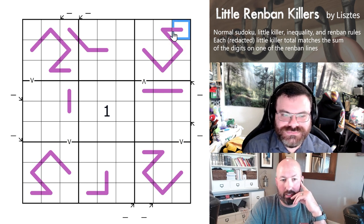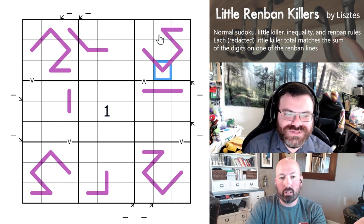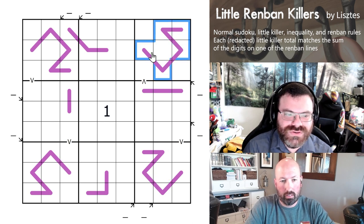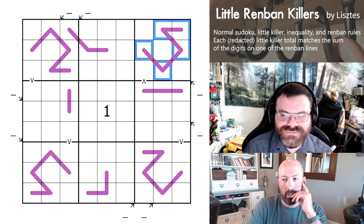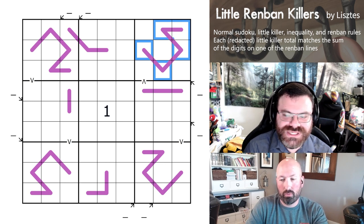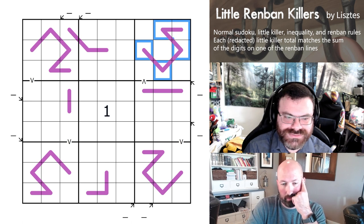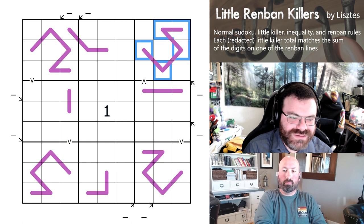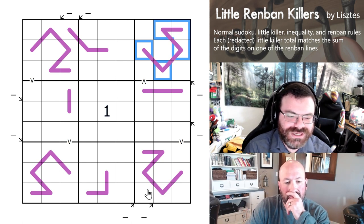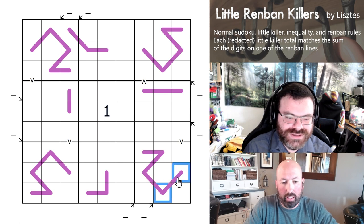All of these in the corners are 5 cells, so that means their sums are divisible by 5. The possible sums are 15, 20, 25, 30, 35. And we also know there's a 5 on every single one of those Renbans. The other thing I wanted to think about was in Box 9, that little killer is part of a Renban. It is — and so is this one up here in Box 1. And so those clearly don't map to those Renbans.